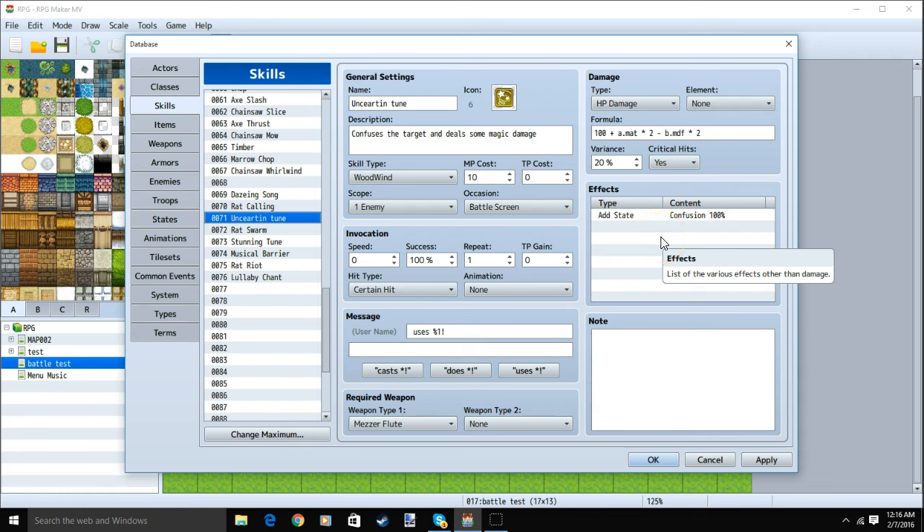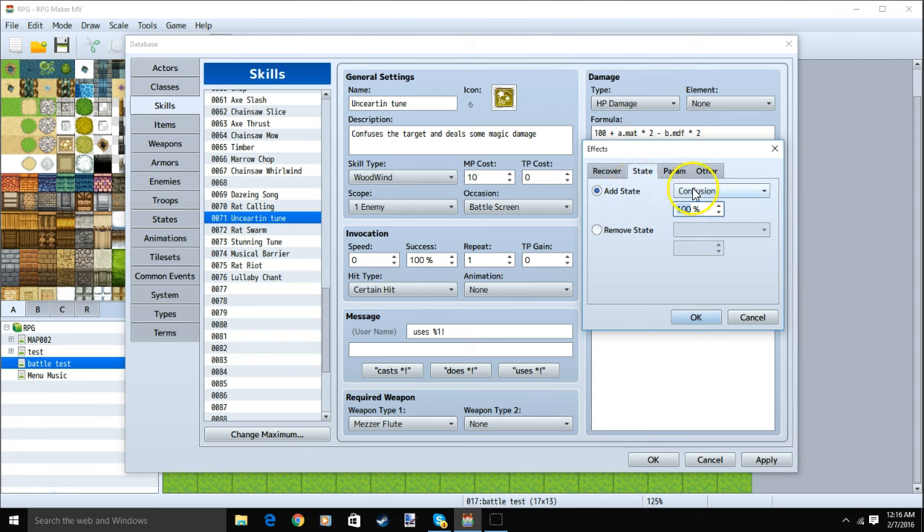We'll also make it so that the skill confuses the enemy. Double clicking a row: State, Add State, 100%, and click OK.